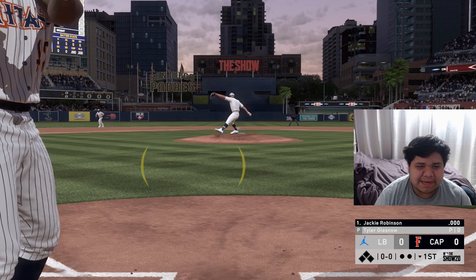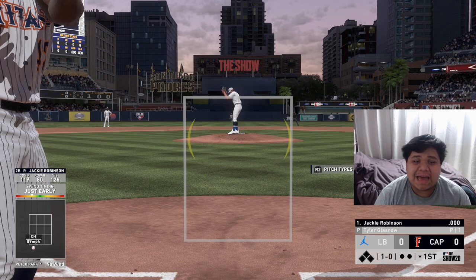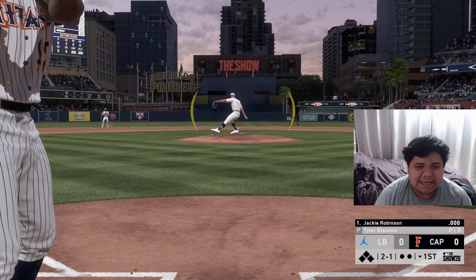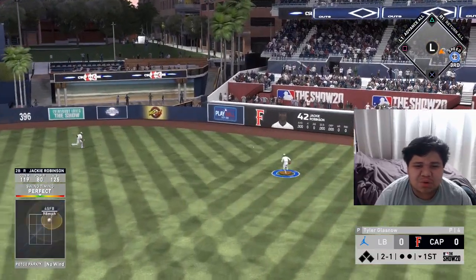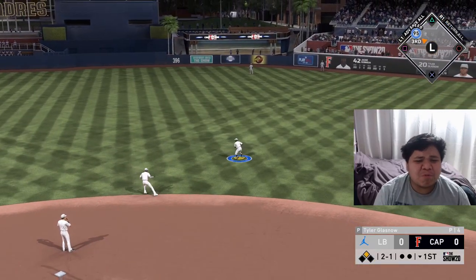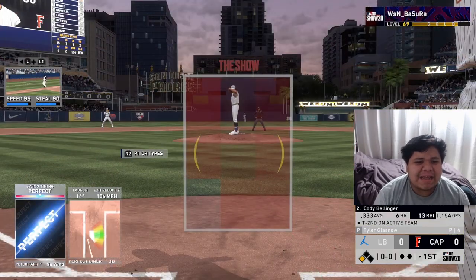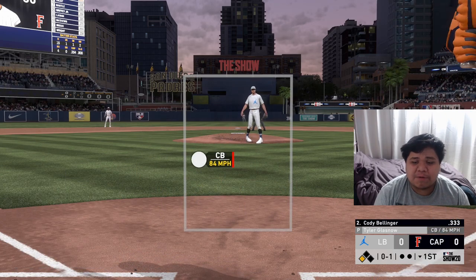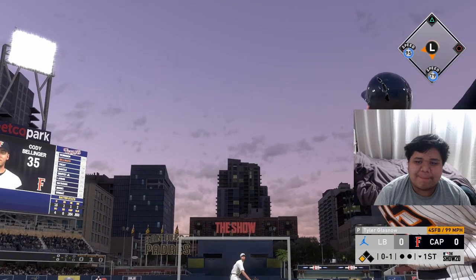Here's Jackie Robinson up for the first time. He faces Tyler Glass Now, who has a funky delivery and release point. Two-and-one count and Jackie hits it hard into the gap — that's going to be three bases! Jackie Robinson makes his great debut with a leadoff triple! Now here's Bellinger, where only a fly ball drives him in.